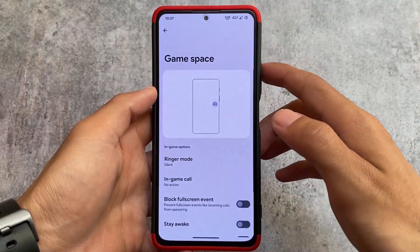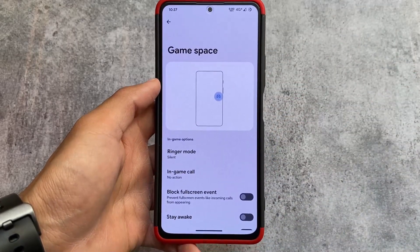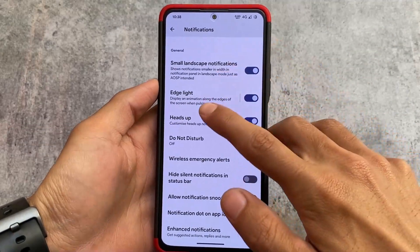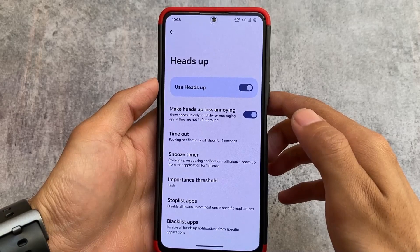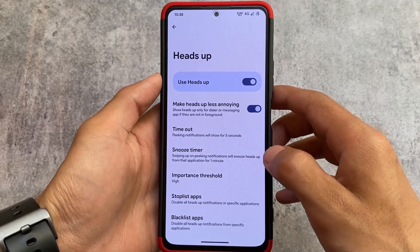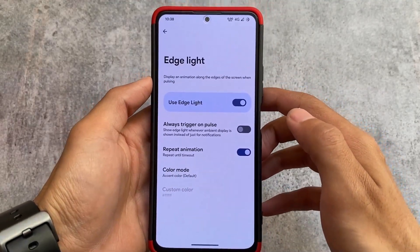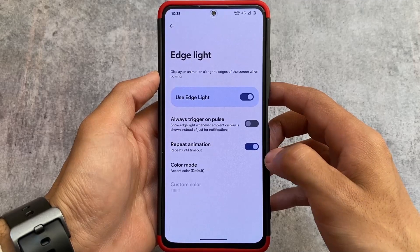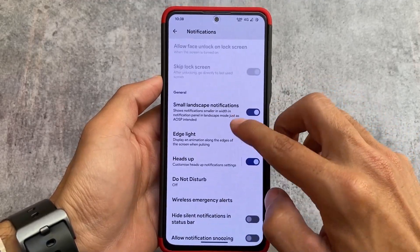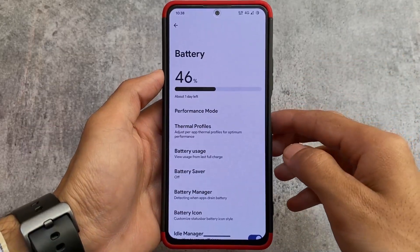Moving on to the app section, game space options are already there — same kind of game space as in other custom ROMs, nothing new. In notification customizations, there's a feature called 'make heads up less annoying,' heads up customizations are there, and the edge lighting feature is also available and customizable.